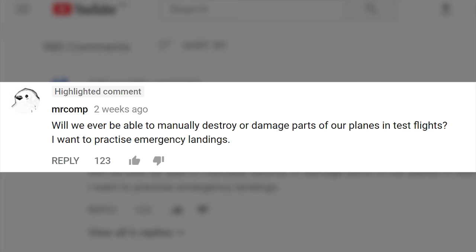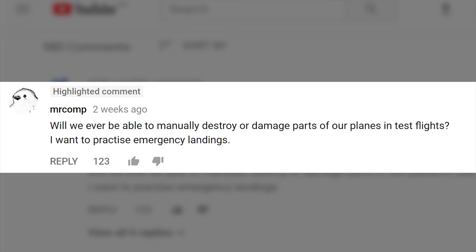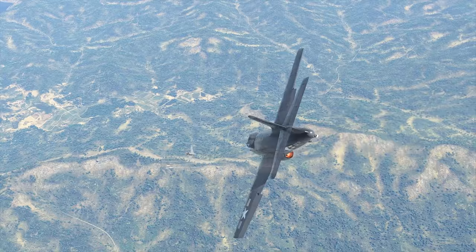Then there's a question from Mr. Comp: 'Will we ever be able to manually destroy or damage parts of our planes in test flights? I want to practice emergency landings.' For now we don't plan to introduce this option, but you can always take a friend to the custom battle modes — there he can practice his aim, and you those emergency landings.